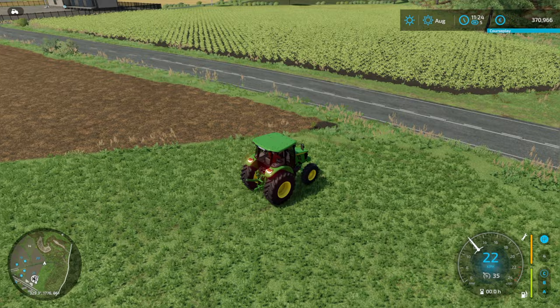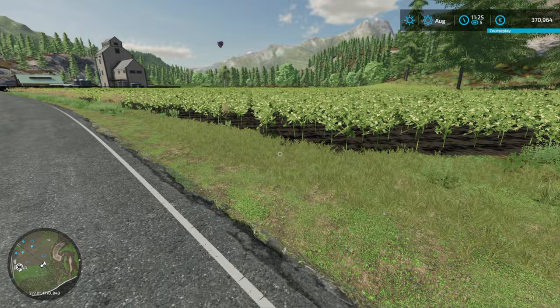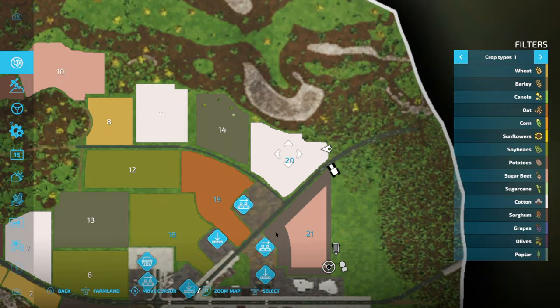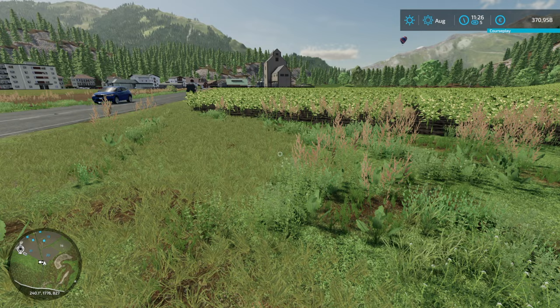The first field we bought was the one just over the road here — and it's cotton! Of all things, cotton. Let's have a look at the size of the field. It's quite a small field for cotton and I'm not sure I want to go to the expense of hiring a big cotton harvester. We could do it just for fun, but it's not ready to harvest yet anyway, so let's get back in the John Deere.